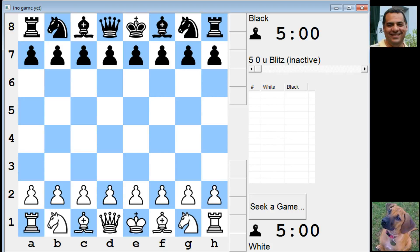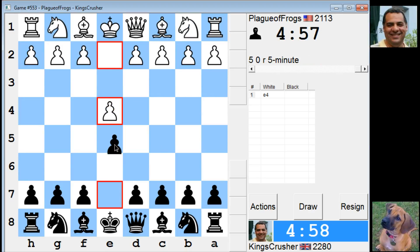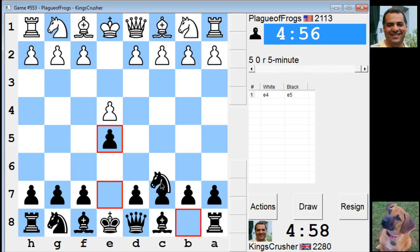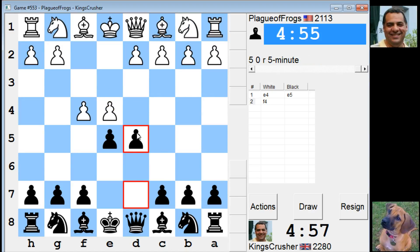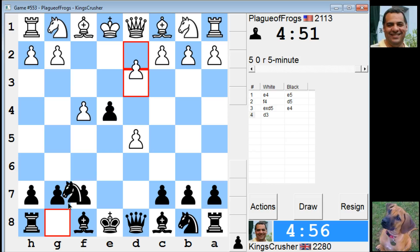Let's go again on the five-minute auto-pairing. Let's try e5 again. I don't think anyone actually plays the Ruy Lopez like the Sicilian — no one in the UK seems to play the open Sicilian much.